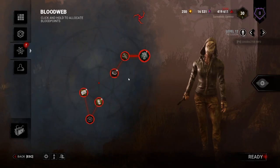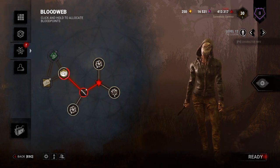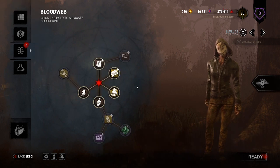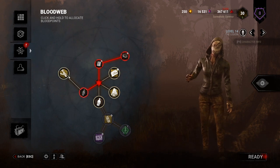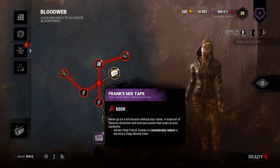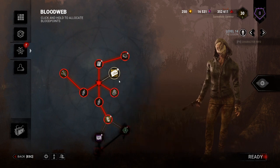An advanced tip for prestiging a character would be to sometimes, or even most of the time, skip perks. If you're going to prestige a character thrice, you might as well skip a few perks until you're prestige 3, unless they'll play a significant role when you'll be spending offerings that increase your blood points substantially. Also, always use offerings like cakes and bloody parties before prestiging, so you don't waste them, because they're the most efficient way to farm blood points.